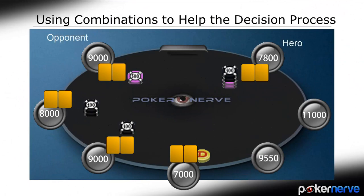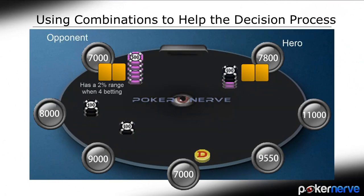A super-tight player re-raises you. For example, a super-tight player re-raises you, and you suspect he would only do so with the top 2% of starting hands — say, with Aces, Kings, or Ace-King.